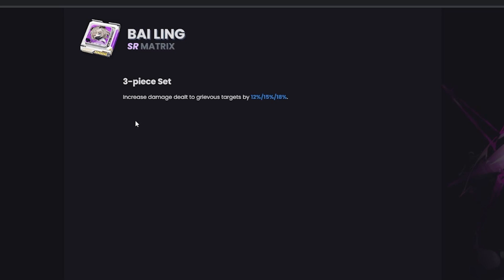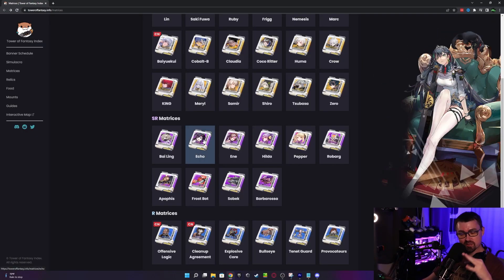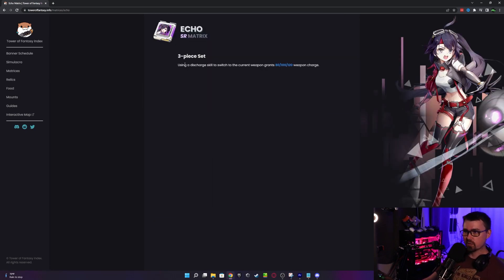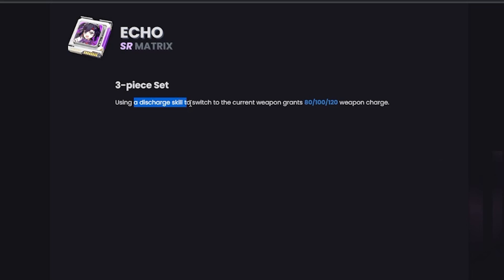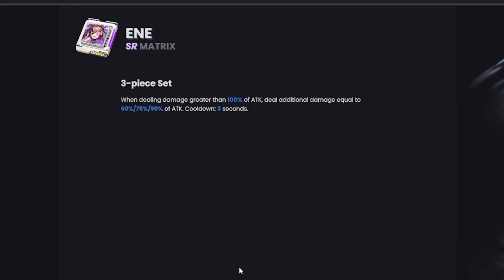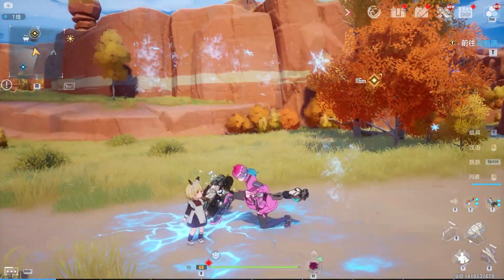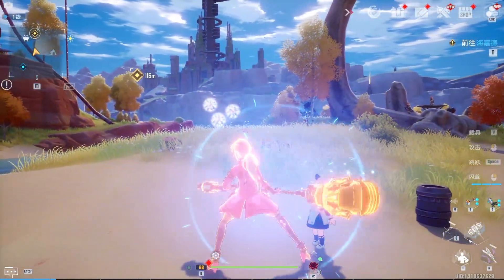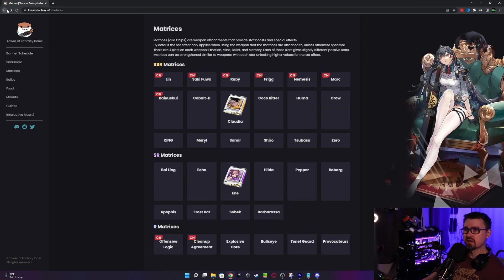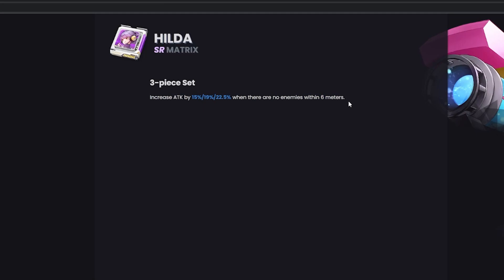Bailings three-set increases damage to grievous targets — especially good for Claudia, Shiro, or any physical damage type. Remember, you can't pair these since they're three-set bonuses. Echoes: when using discharge and ultimate skills, switching to the current weapon grants additional weapon charge — not a big fan of this three-piece for leveling. Ines is actually pretty good: when dealing damage greater than 100, deal additional damage equal to 90% of attack with a three-second cooldown — great for big hitting skills like the hammer or scythe. Hill Days increases attack by 22% when no enemies are within six meters — actually pretty good for Shiro or Shiro, and probably one of the better three-pieces until you get a perfect two-piece two-piece set for those characters.